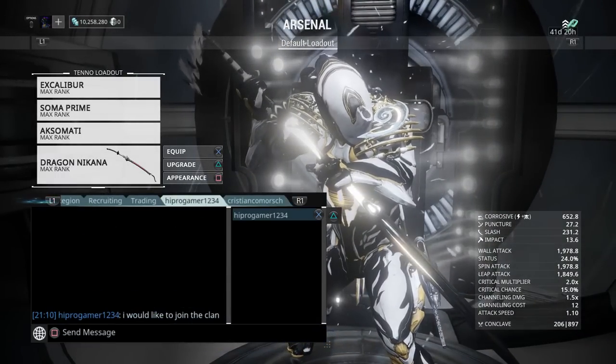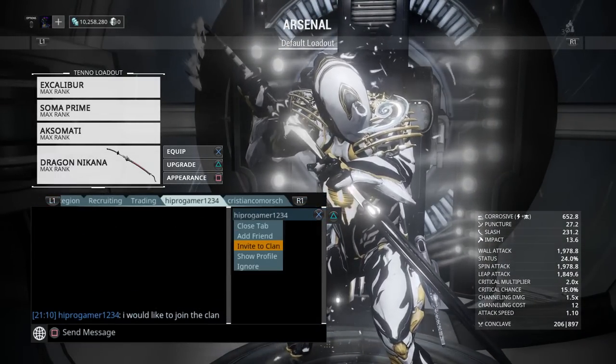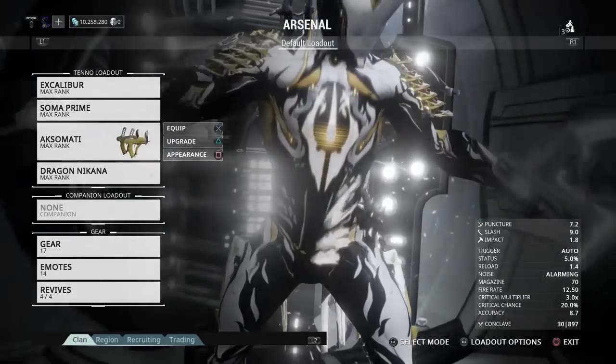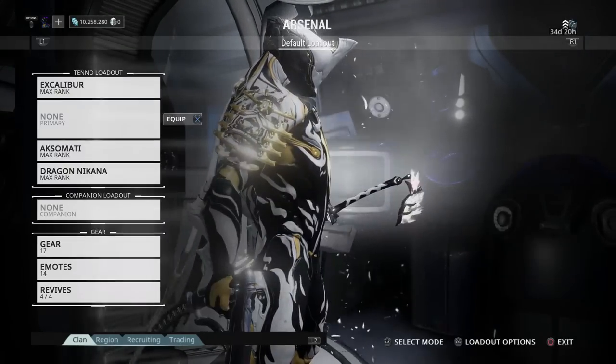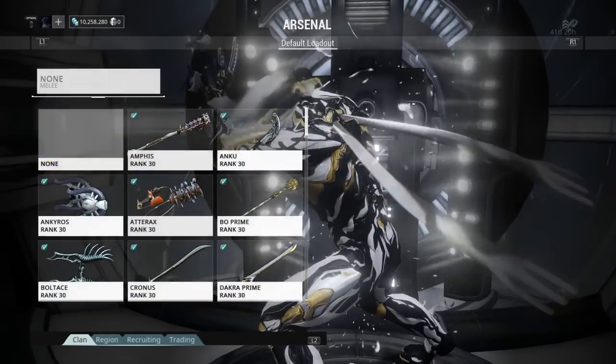Anyway, I left the game on and I get messages from people. So, Excalibur — I'm going to take the primary and secondary off. Actually, you know, he looks pretty badass standing with the secondary, so I'm going to take the melee off.